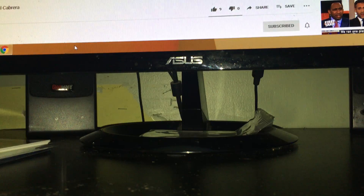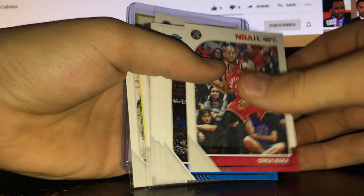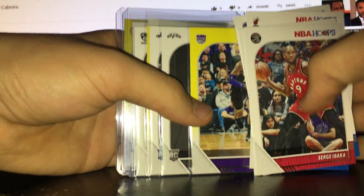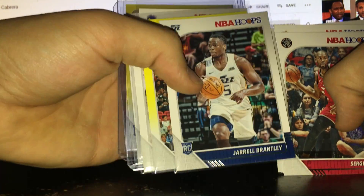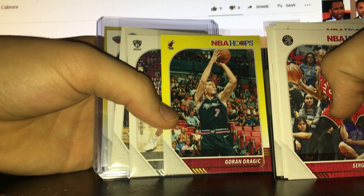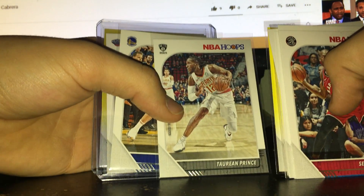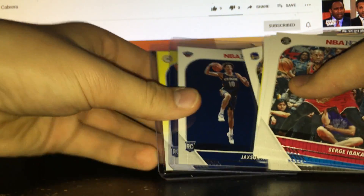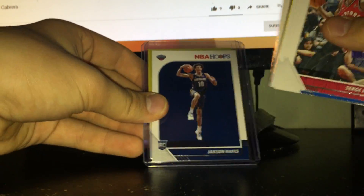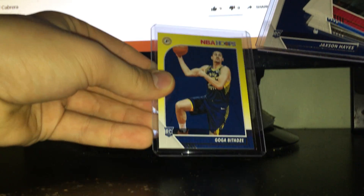Then we got three Hoops basketball packs. Nothing really here — you get five cards a pack, one rookie and one gold/yellow. We got a yellow Buddy Hield, Talen Horton-Tucker rookie, Darius Bazley rookie, yellow Goran Dragic, Torn Prince for the Nets play, and in the last pack the two best cards were probably Jackson Hayes rookie and a gold yellow Goga Bitadze.